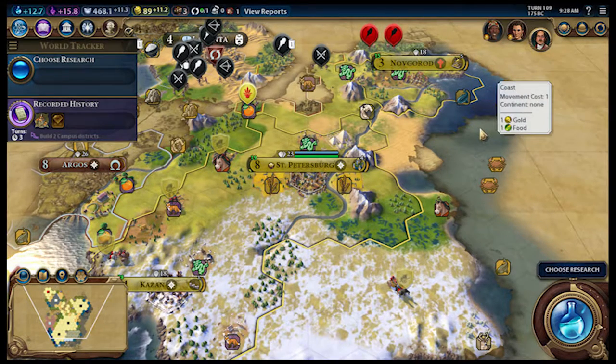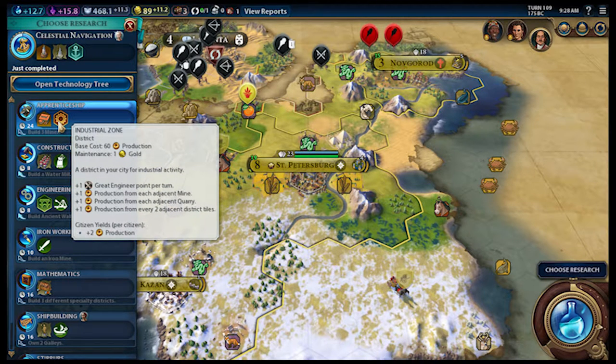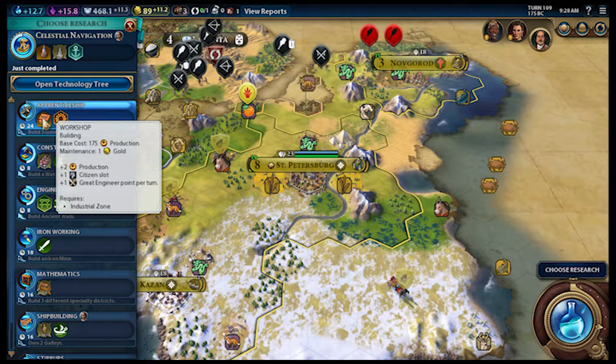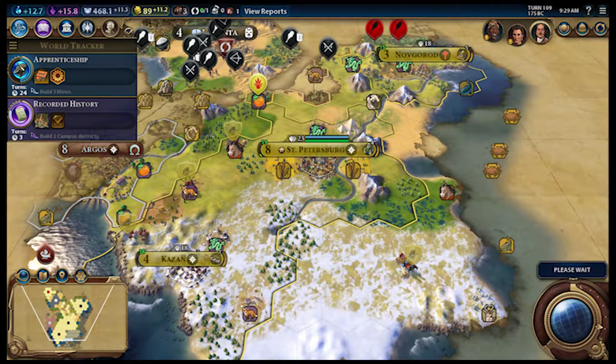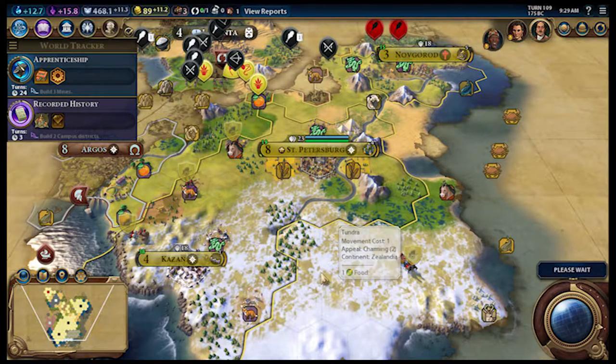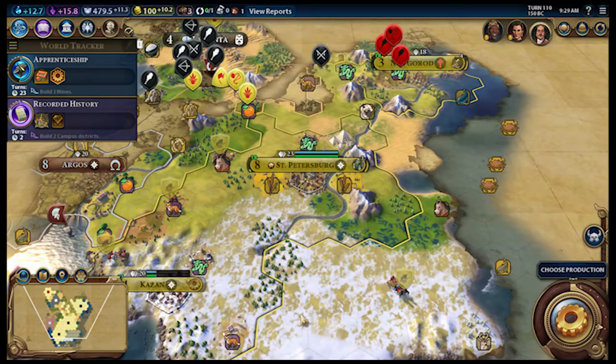They're Catholic — Novgorod is now Catholic, what the hell. Apprenticeship, industrial zone! For each adjacent mine, each adjacent quarry, plus one production from every two adjacent district tiles, plus one citizen slot, great engineer per turn. I kind of like that — I just love maxing production as quick as possible. I'm an infrastructure-focused player. Oh god, barbarians to the north — I did not even see that they were approaching.